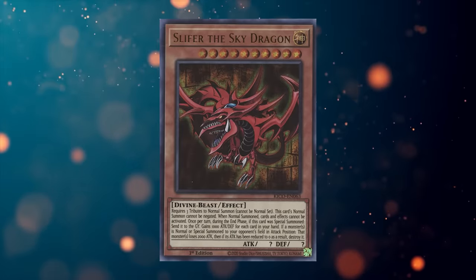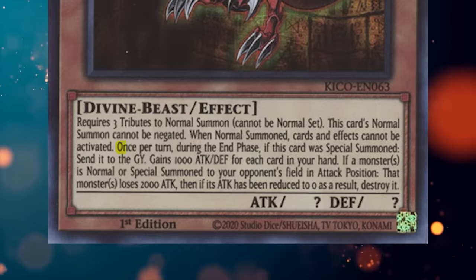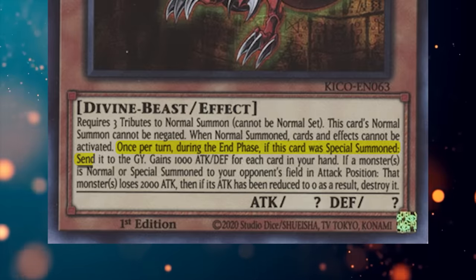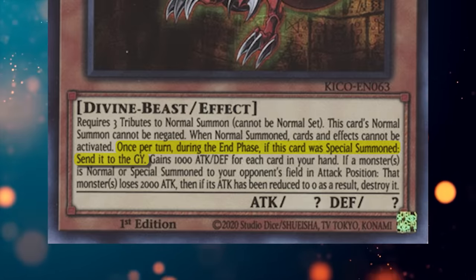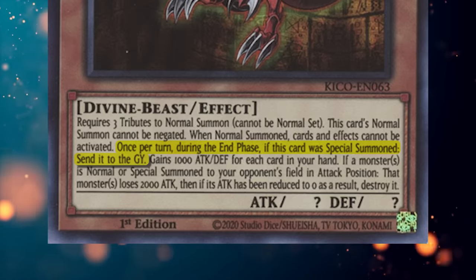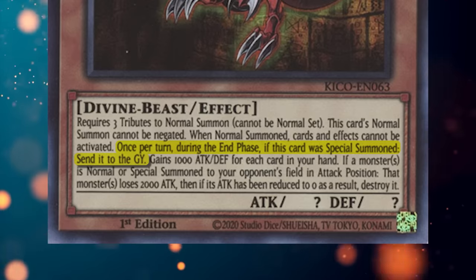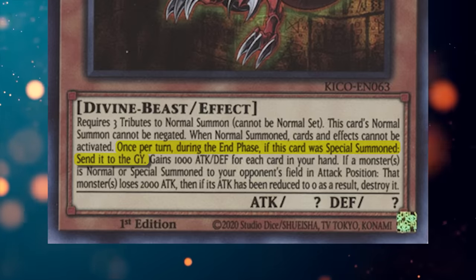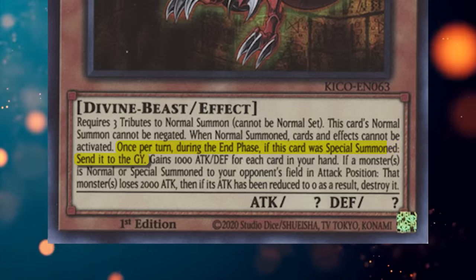Finally, that brings us to Slifer the Sky Dragon, which happens to be my favorite Egyptian God card. Once per turn during the end phase, if this card was special summoned, send it to the graveyard — this is the same drawback as Obelisk the Tormentor. It is cool that you can bring it back for at least one turn, but it won't stick around forever, which means you're going to want to tribute summon Slifer the Sky Dragon properly if you want to keep it around.